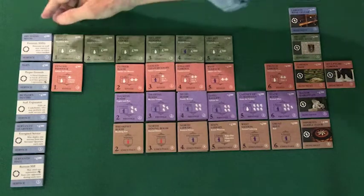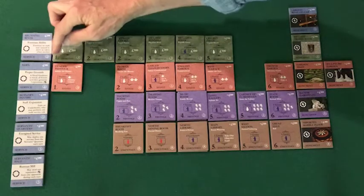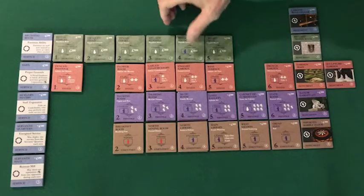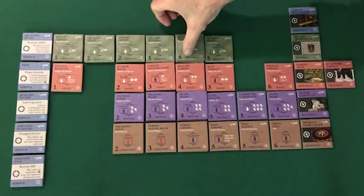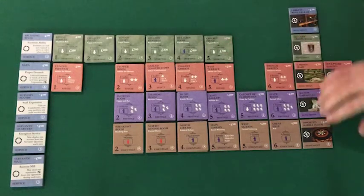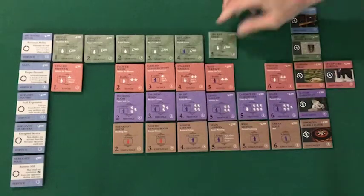Note the number of tiles: there are two of every type of service tile, and for prestige ratings one, two, three, and four there are two of every type of tile. When you get to prestige ratings five and six and for the monuments, there is only one of every type of tile.